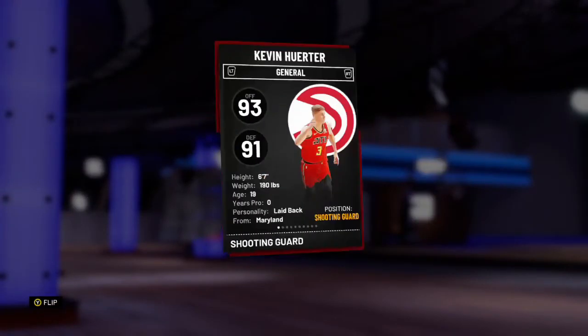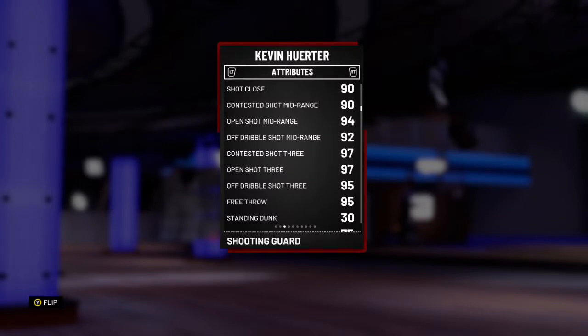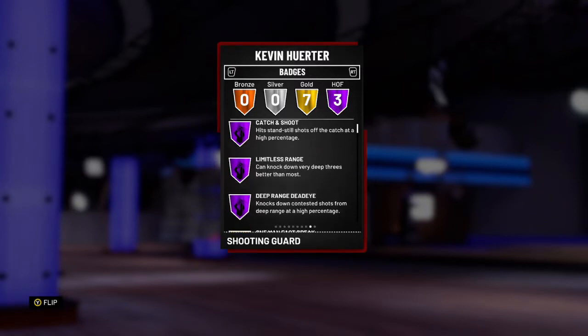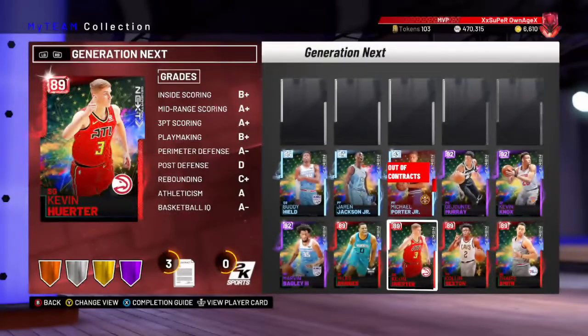This Kevin Herter Ruby has got 97 open 3 — he can shoot the rock. Look at the badges on this Ruby card: catch and shoot hall of fame, limitless, and deep range. He is deep range limitless and catch and shoot hall of fame. Those are literally the best shooting badges you can get, and this card costs under 2,000 MT.